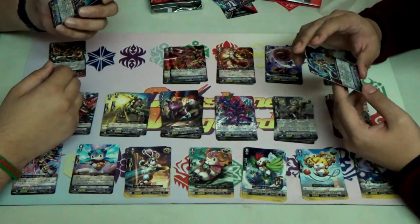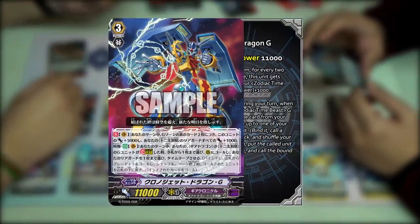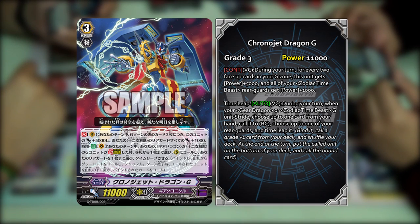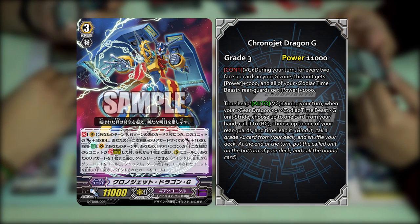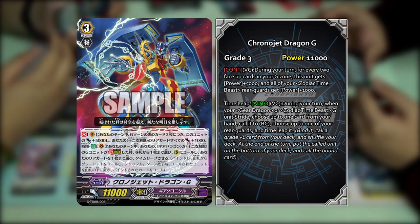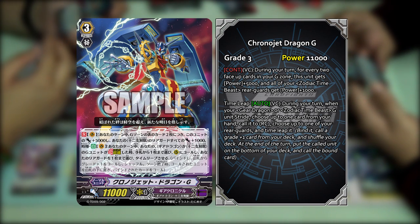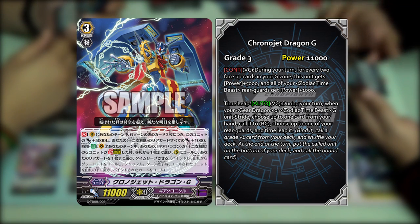The ace of this deck at least is Chrono-Jet Dragon G. Its first skill is a continuous skill — during your turn, for every two face-up G units in the G zone, this unit gets plus 5k each. And then all of your Zodiac Time Beast rear guards get plus 1k for every two face-up G units as well.